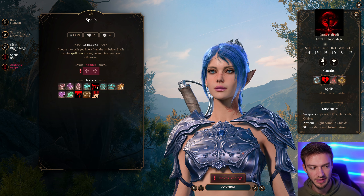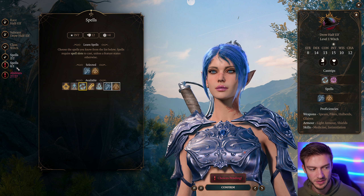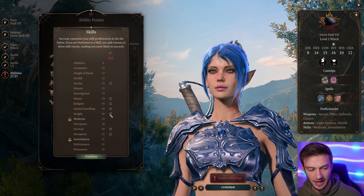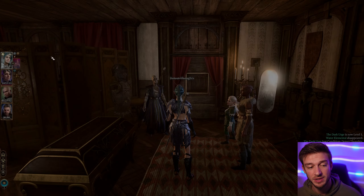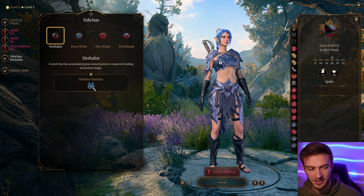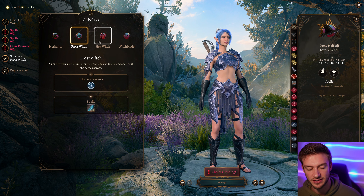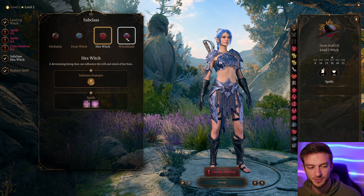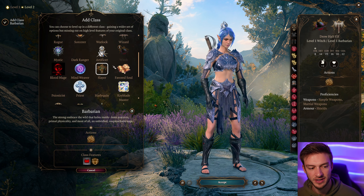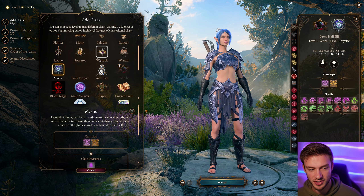The Witch class comes with cool spells and four subclasses chosen at level two: the Frost Witch, which is resistant to cold damage and deals extra cold damage later; the Hex Witch, a nice debuffer; the Herbalist; and the Witch Blade, which grants extra movement and lets you add different damage types to your physical weapon attacks.